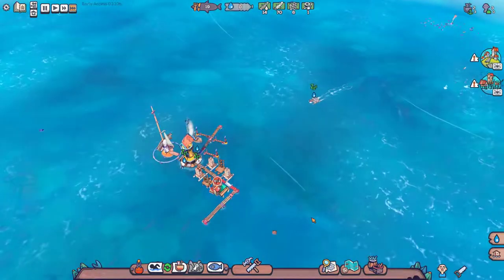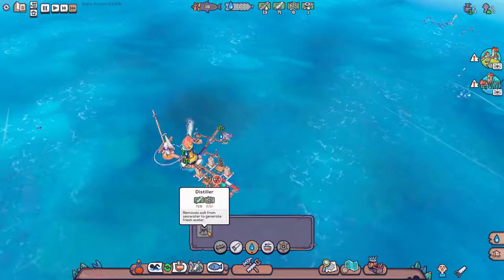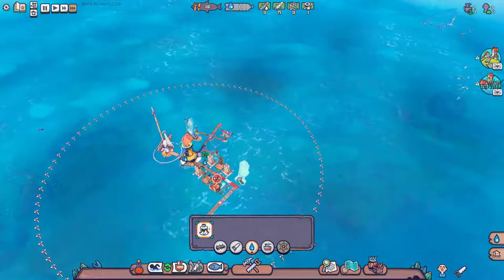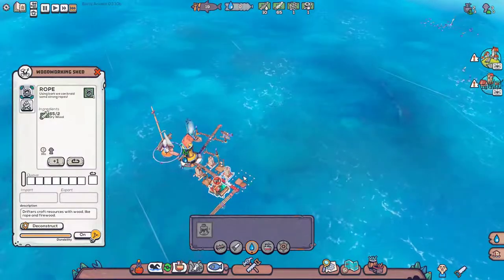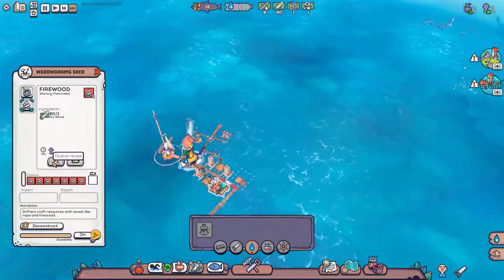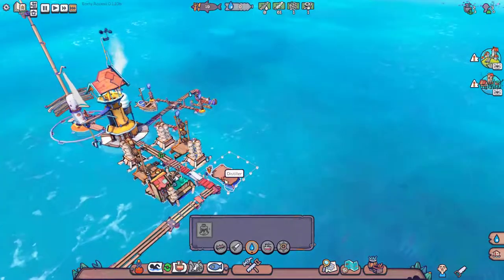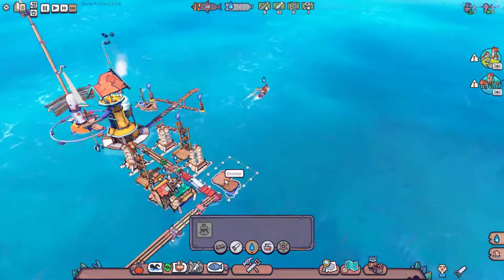What we're going to do is give them a way to make their own water. We're going to put the water distiller right there. We've got more than enough wood for this, so we're going to set somebody up to start creating firewood out of our dry wood while we build this thing up. And our little buddy goes and salvages more junk.